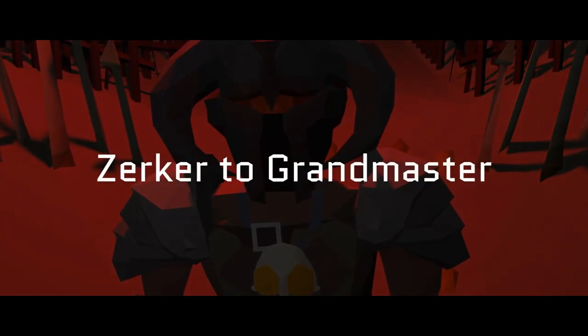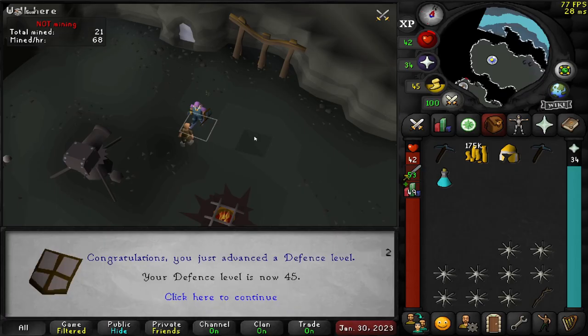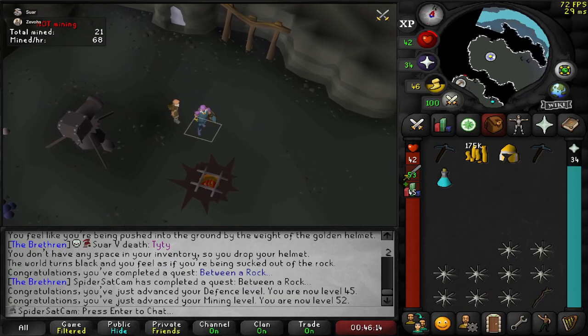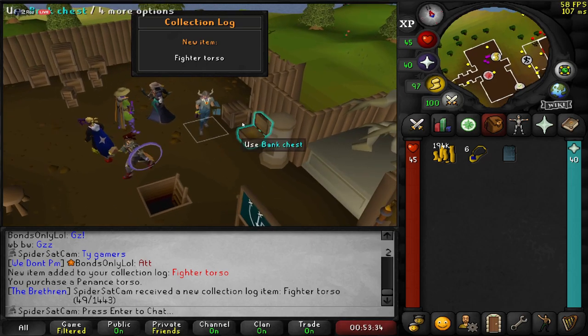Welcome to Zerker to Grandmaster, a series where I'll be attempting to complete all combat achievements on my 45 defence Ironman. If you missed the last episode, we managed to get ourselves to 45 defence and also got the fighter torso, and now we're going to be working our way towards Barrows Gloves.